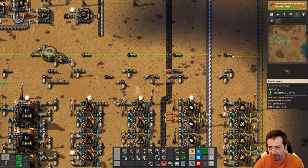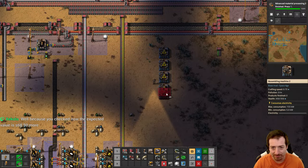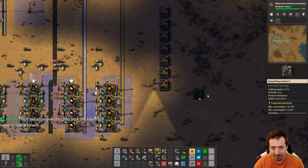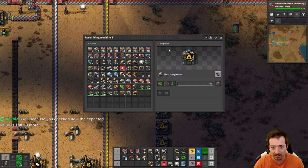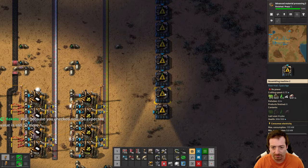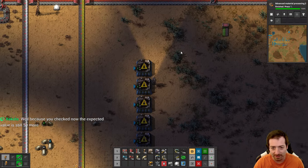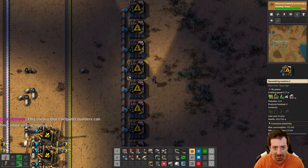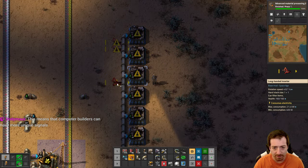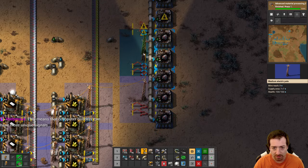We should have plenty of lubricant now to make electric engines with. Let's do that over here - let's do eight. I could use shift-R. I'm so bad at using shift-R, I just hit R three times instead. I don't think I'll ever be able to undo that habit to be honest.